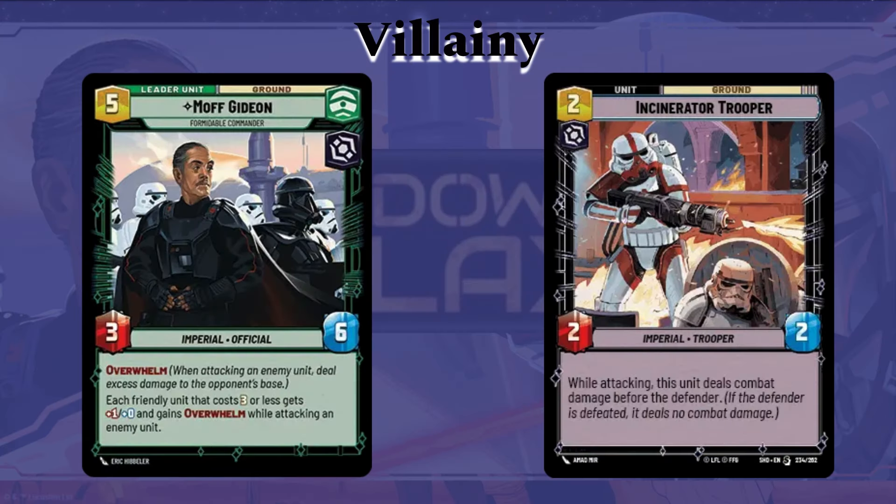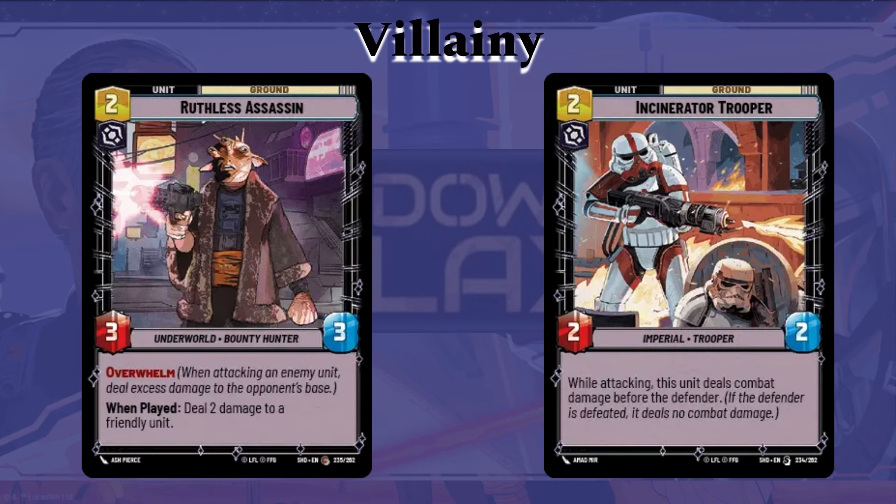Let's end this video off with the Villainy cards that go well with Gideon. Starting off with Incinerator Troopers — a two-cost, two-two Imperial Trooper. While attacking, this unit deals combat damage before the defender. A generic ability we've seen in a lot of different card games, but this works particularly well with Gideon — with his ability to attack with smaller units into other units that are just as small or maybe a little bit bigger. Finishing them off with Overwhelm, attacking for three with Gideon's ability, while hopefully surviving that attack using this effect. Ruthless Assassin is a two-cost, three-three with Overwhelm naturally — slightly better statted than the Incinerator Trooper — but it has a downside: when you play it, you have to deal two damage to a friendly unit. If you're playing a Grit deck, this can absolutely be a positive. At the end of the day, it's a negative that makes up for the three-three Overwhelm, but it's not really a big deal since we kind of want a three-three Overwhelm anyway and don't mind the little extra damage to get it.